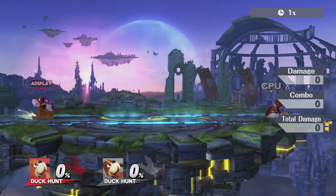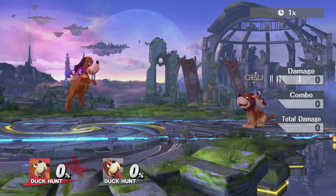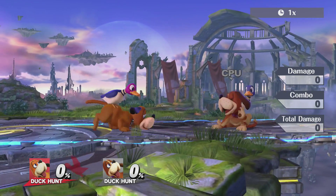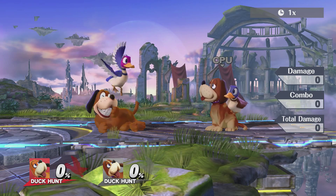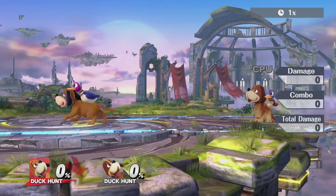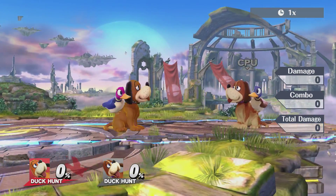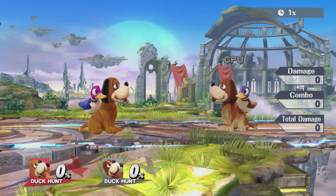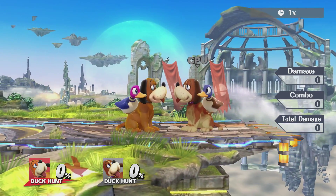Duck Hunt is a character that's actually made up of two different characters — there's the duck in the back and there's the bloodhound dog, which does most of the attacks. He does little circus tricks, and that's the classic laugh. Anybody that played Duck Hunt knows: when you shot at the ducks three times and missed three times in a row, that's pretty much what you got — that laugh.